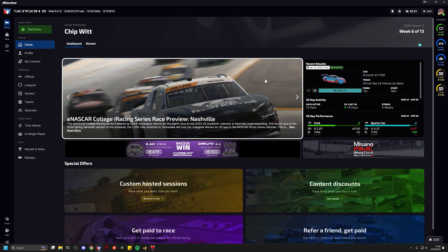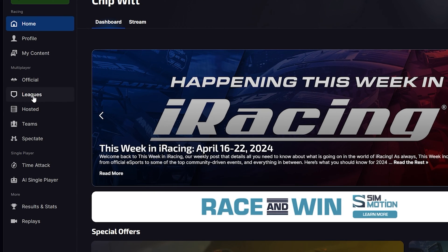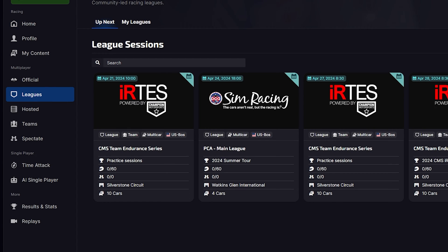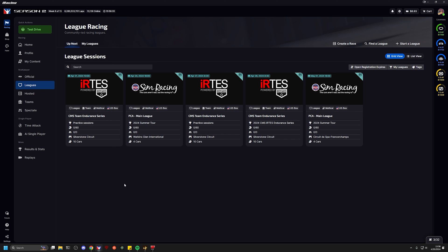We're going to close this and show you where exactly you're going to look for this. On the left-hand side of your navigation menu, you'll see Leagues. If you click on Leagues, the default view is to show Up Next, and this is showing you sessions that are planned for leagues that you're already a member of.